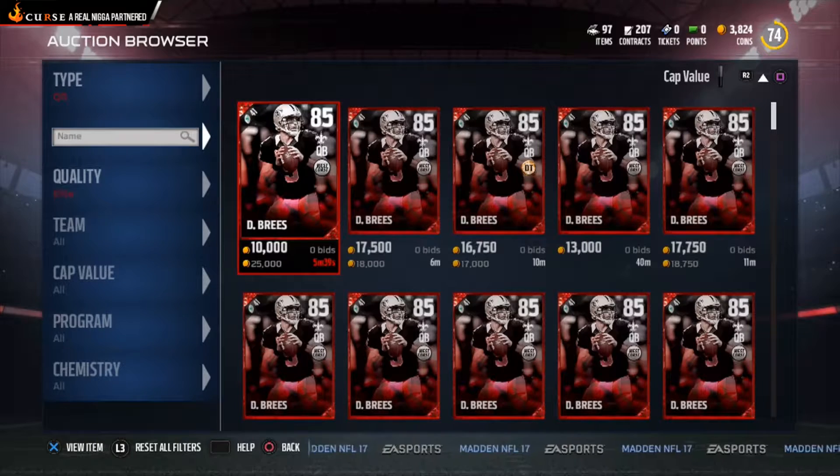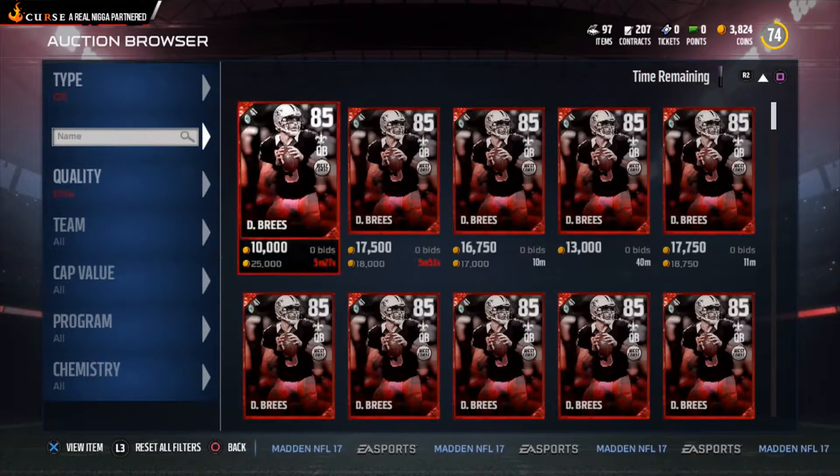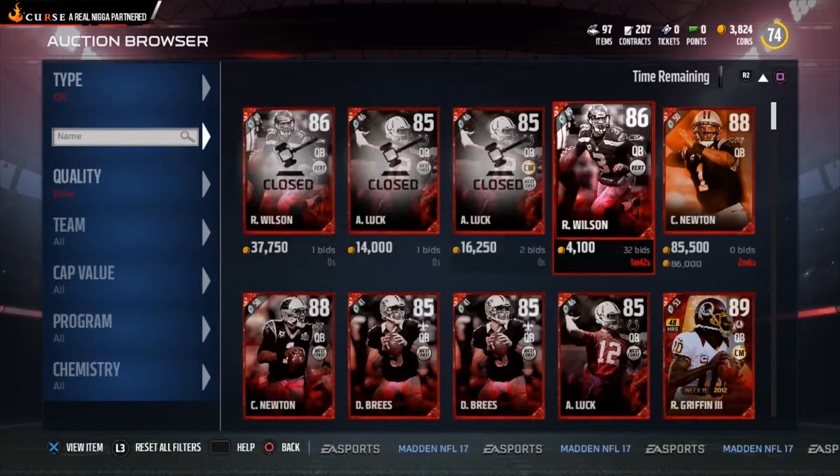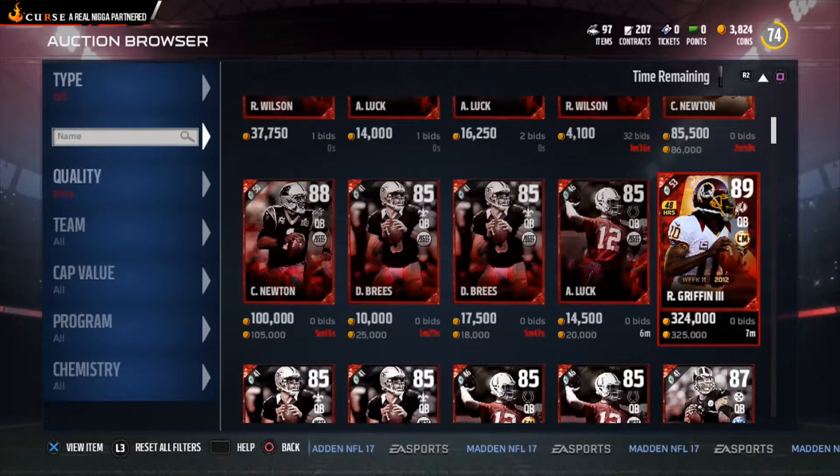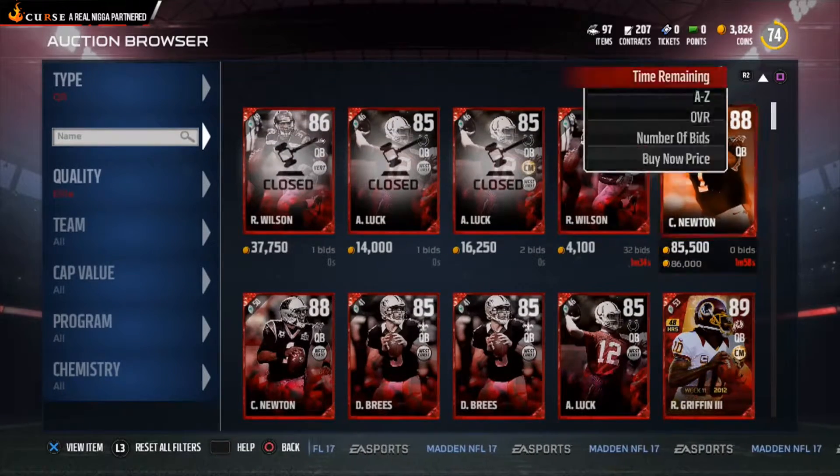If you're a salary cap player, you can look for cap value players. Check the upper left corner of the card and it'll show you the cap value — for example, 41 cap. You can also sort by time remaining if you want a specific card with limited time left, like seven or six minutes.